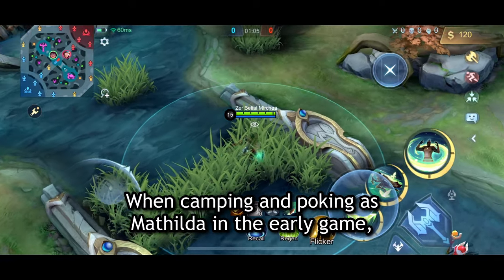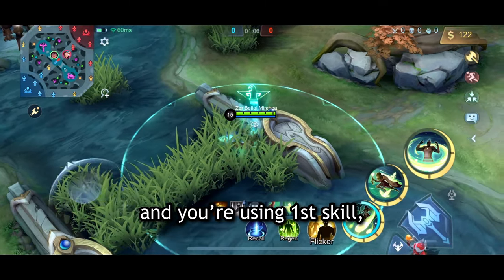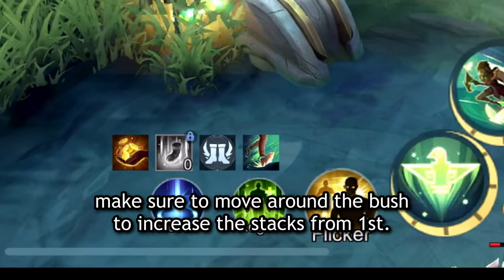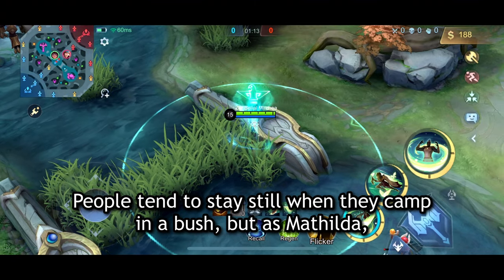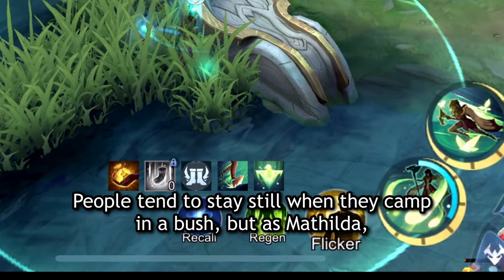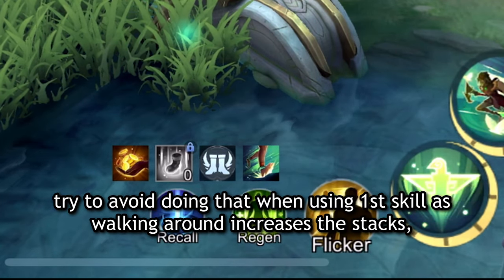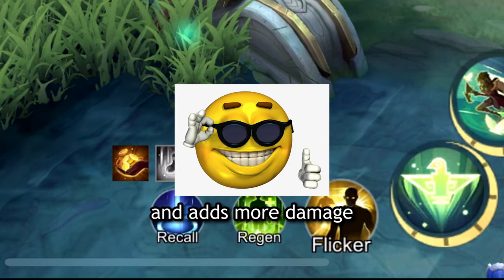Number 5: Stacking First Skill. When camping and poking as Matilda in the early game and you're using first skill, make sure to move around the bush to increase the stacks from first. People tend to stay still when they camp in a bush, but as Matilda, try to avoid doing that when using first skill, as walking around increases the stacks and adds more damage.